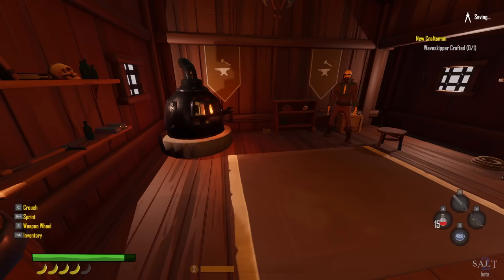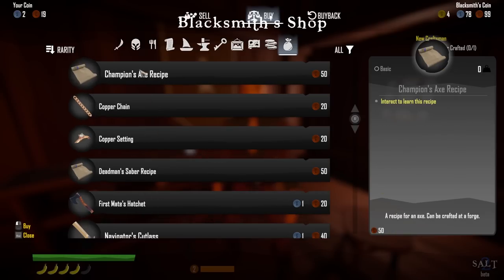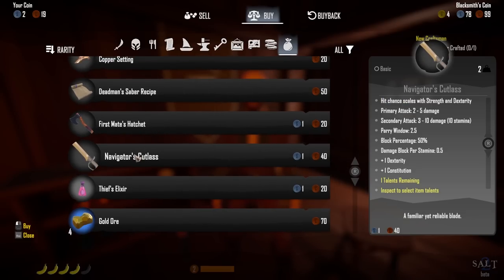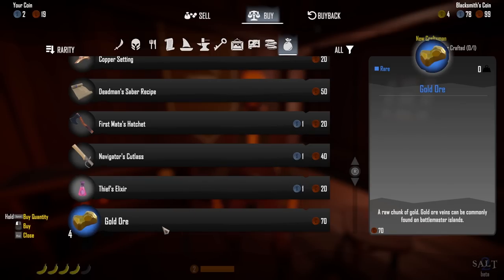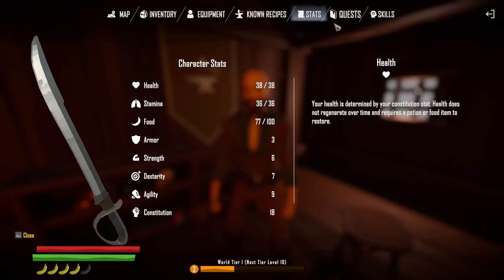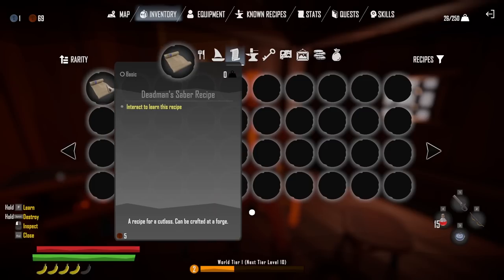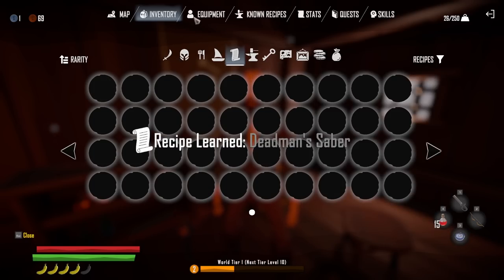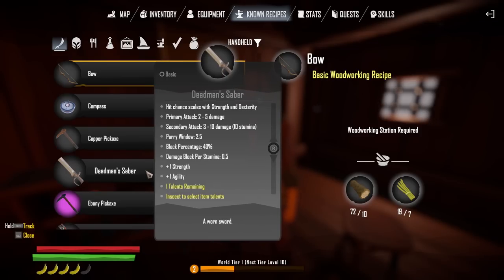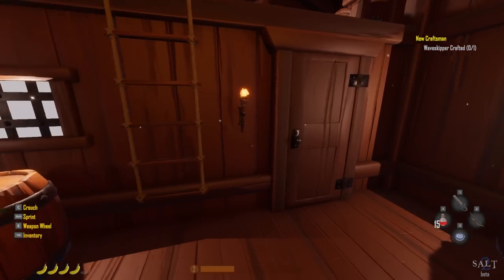Over here is the blacksmith. There's a champion's axe recipe, a dead man's saber recipe, and a navigator's cutlass — I can actually afford that. The navigator's cutlass is two to five, three to ten — but it's got a talent slot. I want to get one recipe, so let's buy the dead man's saber recipe. I wish you could preview what the recipe unlocks before buying it. The dead man's saber is two to five, three to ten, with 40 strength and agility — it's okay. I can make it if I get some leather.